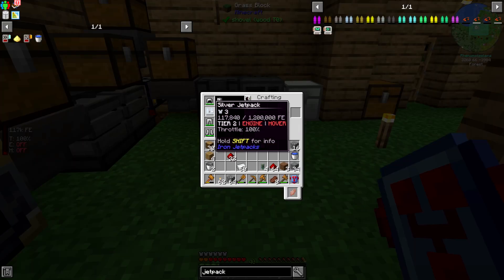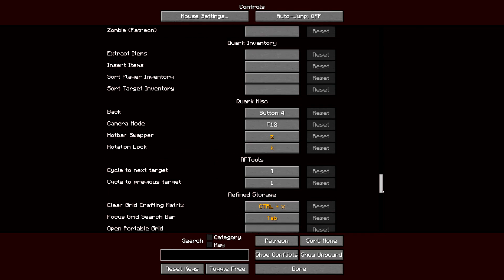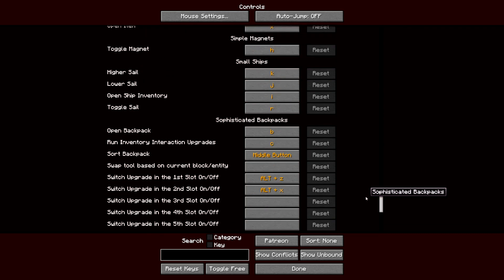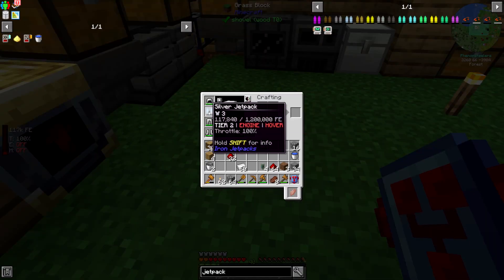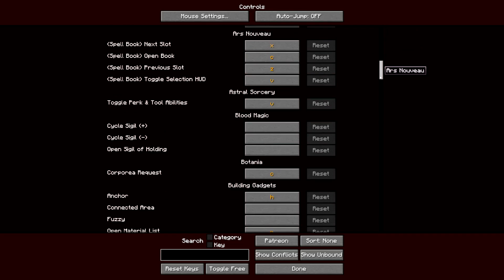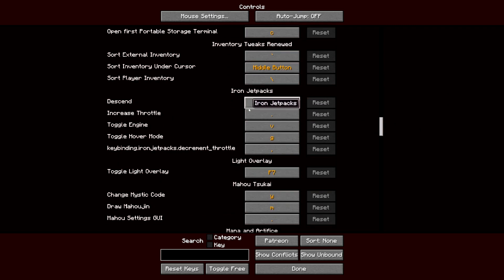I apparently need to do the configs for that mod too. I thought it was called Simply Jetpacks but it's actually Iron Jetpacks. Let's look for the Iron Jetpacks controls. Toggle engine is just the V key, but it's bound with something else so let's change that to the 1 key. And can we do 2 for hover mode? Cool.